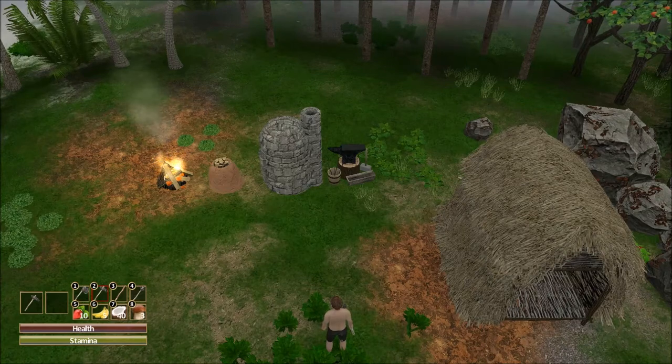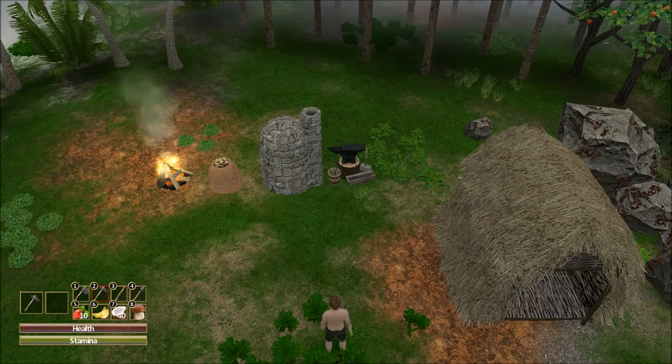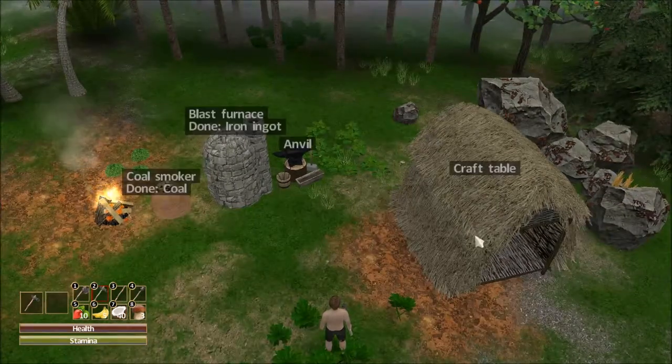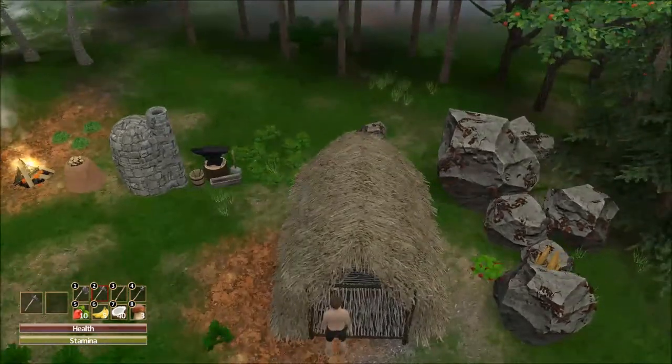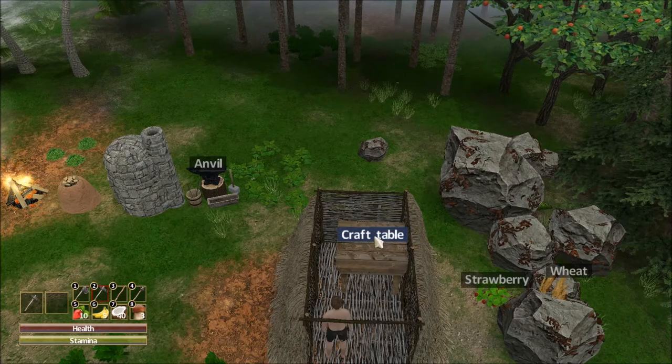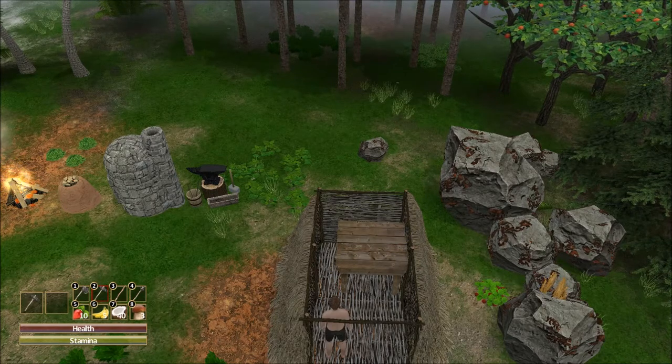Welcome back everyone to our Let's Play series, A Force of Nature. In our previous video, we got started in some building. We built a basic hut here, which unfortunately was only just big enough to fit a crafting table inside, which greatly expands upon our crafting menu.